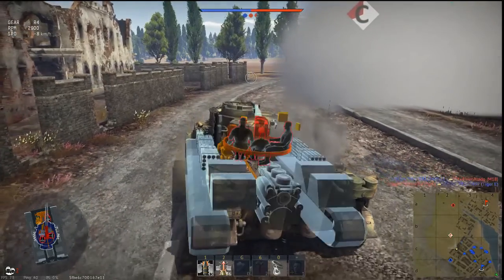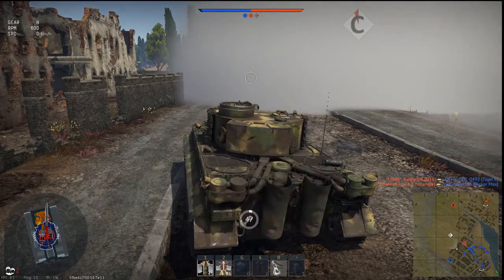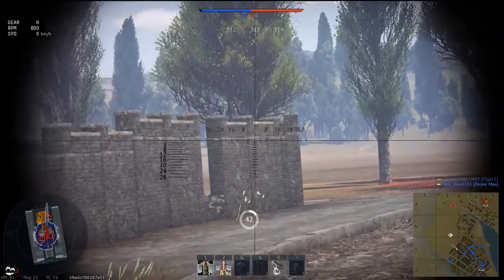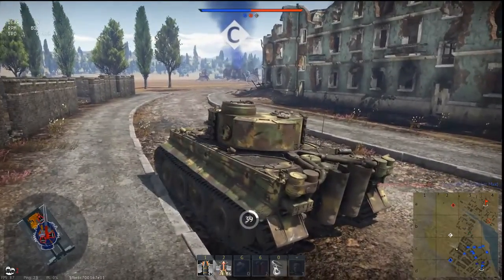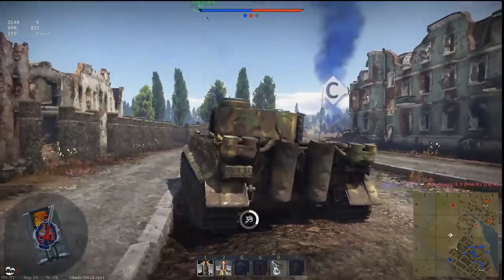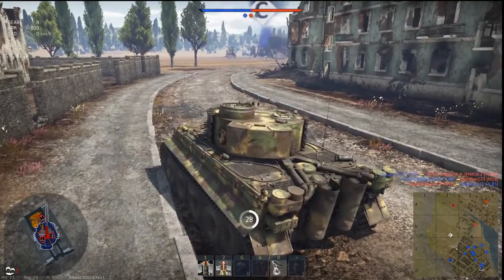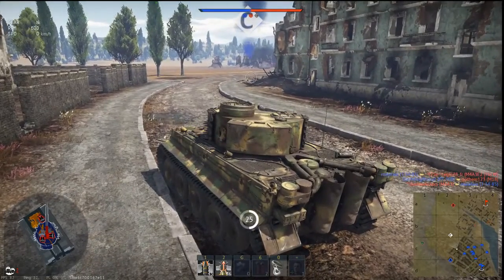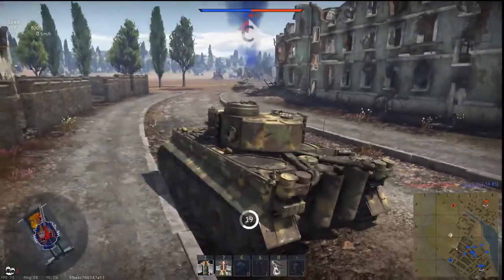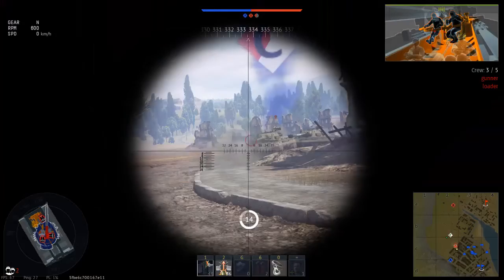If you hit O on the keyboard you can see a zoom — I'll zoom in. This is a 45-second reload up there. So you hit the tank over there and knocked out the commander, but it can still shoot. You want to try to knock out the gunner and the loader so the tank cannot fire and cannot reload. That was good.